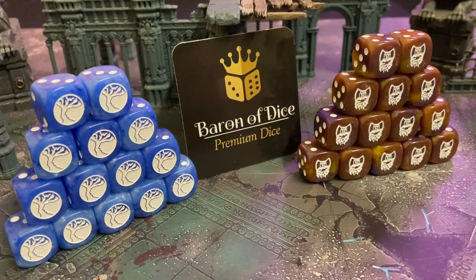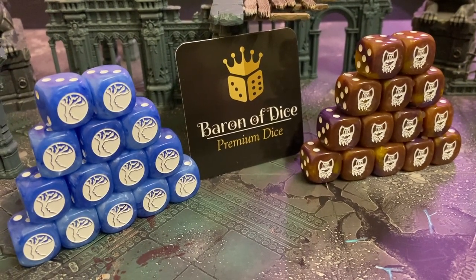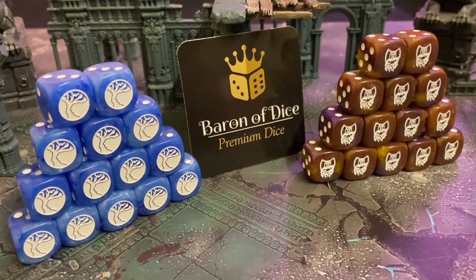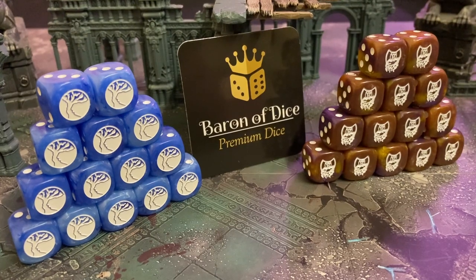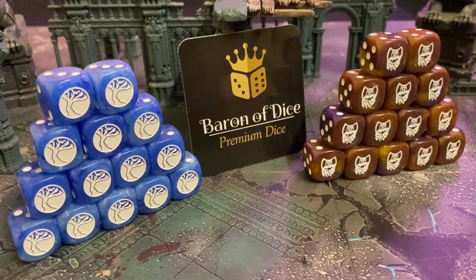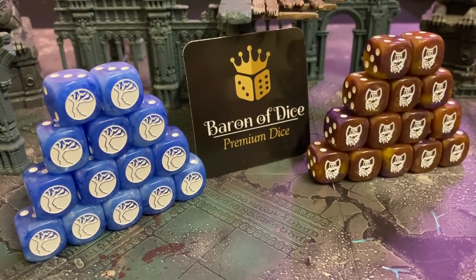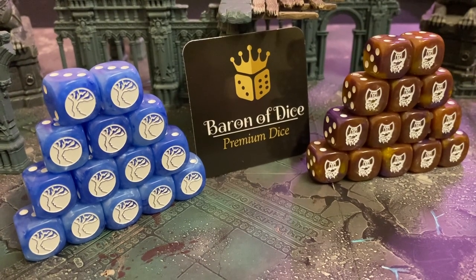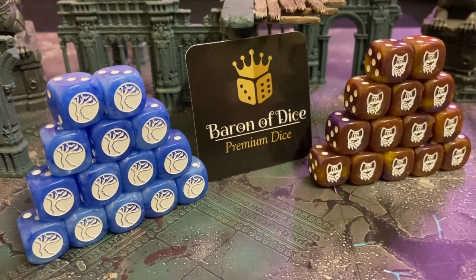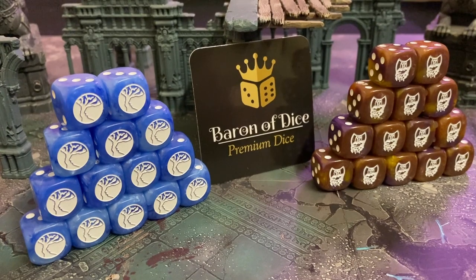Today's video is brought to you by Baron of Dice — premium wargaming dice that make your table come alive. If you're looking for great dice to suit an army in a variety of games, go to Baron of Dice and check out their website. You can use our discount code in the video description to support the channel and grab a discount. The dice pictured here are the official dice for Parabellum's Last Argument of Kings, which you can find on the Parabellum e-store.